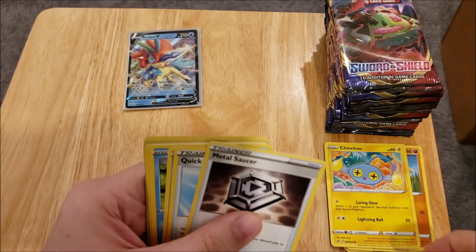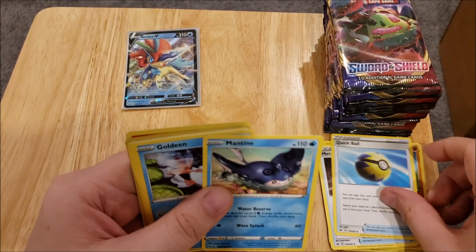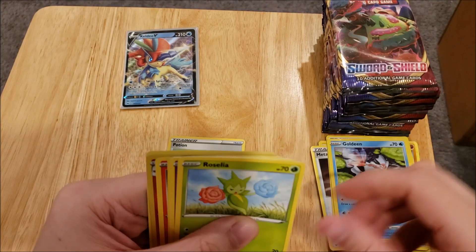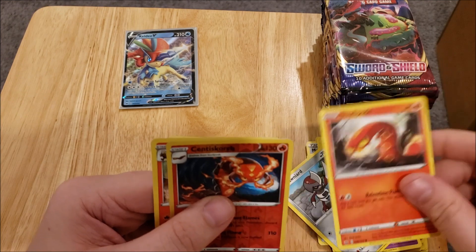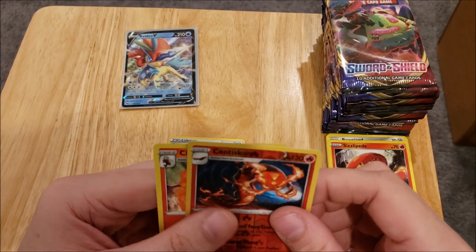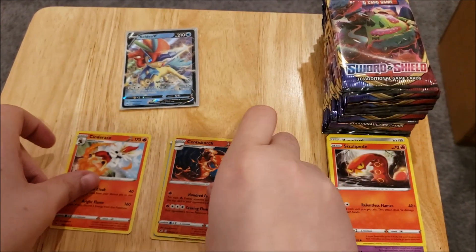We have a Lightning Energy, Metal Saucer, Quick Ball, Mantine, Goldeen, Roselia, Gastly, Ponyard, Sizzlipede, a Centiskorch, and a Cinderance Rare.